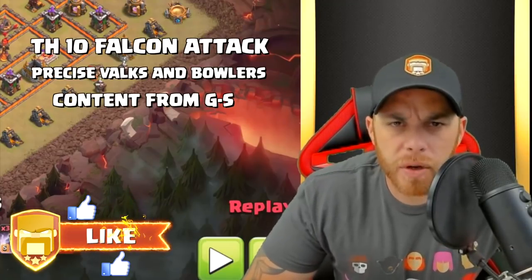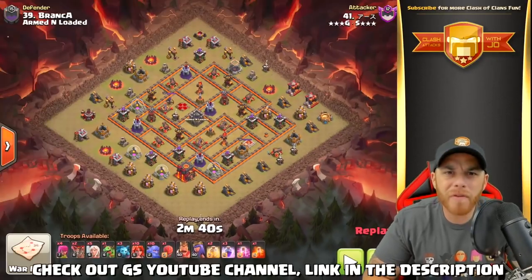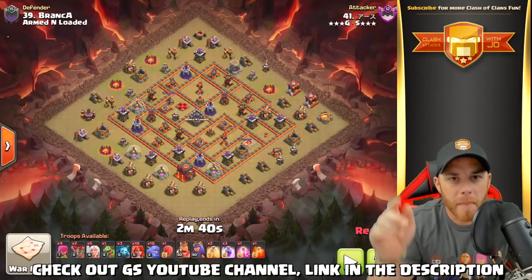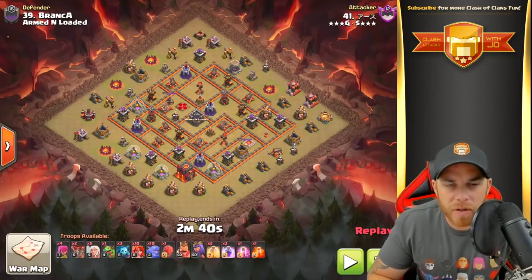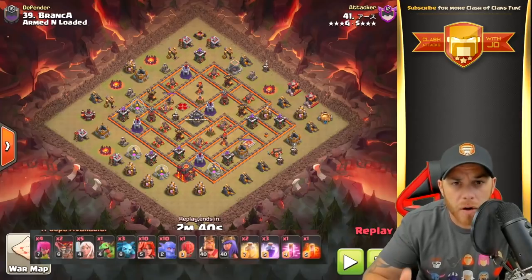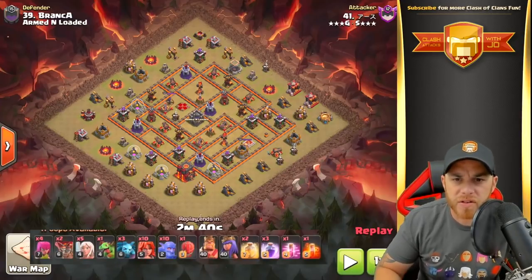I haven't had a chance to cover it yet, so we're going to go ahead and get some content out there on this. Pro-level clan — make sure you check out their YouTube channel, their link is down in the description below. We're going to take a look at the standard Falcon attack with Valkyries, Bowlers, the Queen Walk, and all that other good stuff.